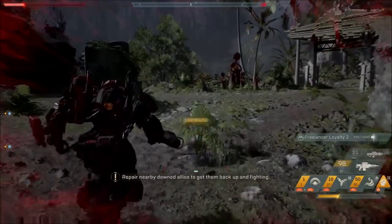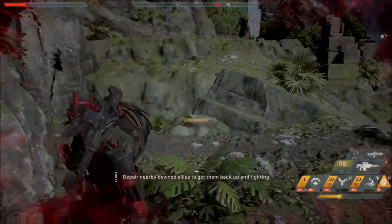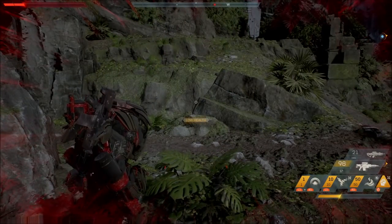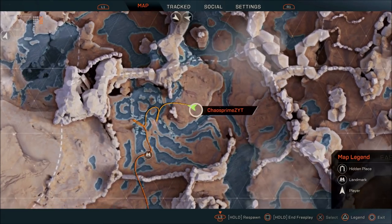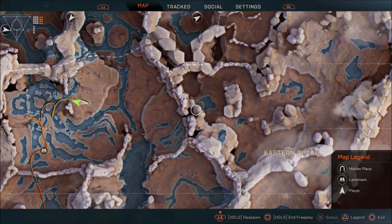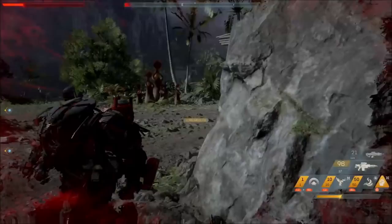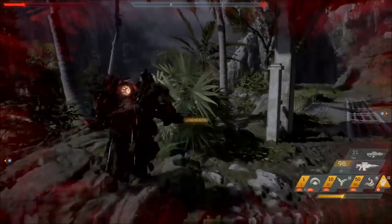People are trying to figure out the perfect sweet spot to see where the stat gives you the best return and where it starts to give you diminishing results. There are people with 300 luck stat, 250, and it's pretty much all in the air right now in terms of what is acceptable. However, the technical design director Brennan Holmes has come out and basically given us a host of information to tell us how this works.